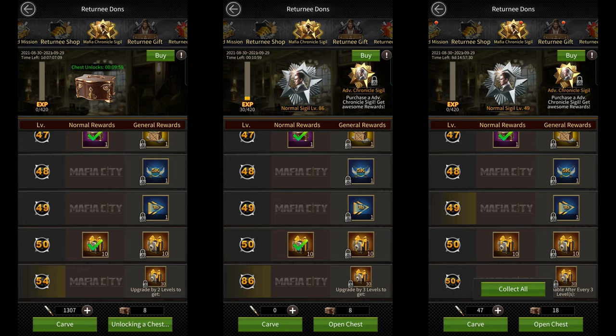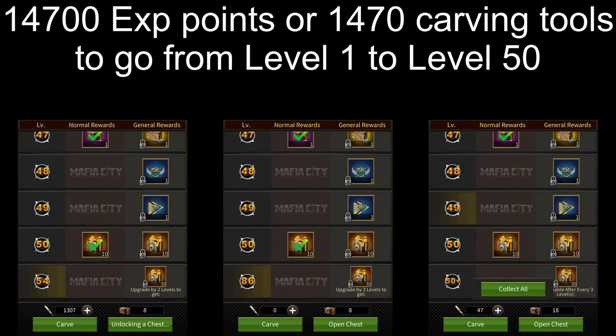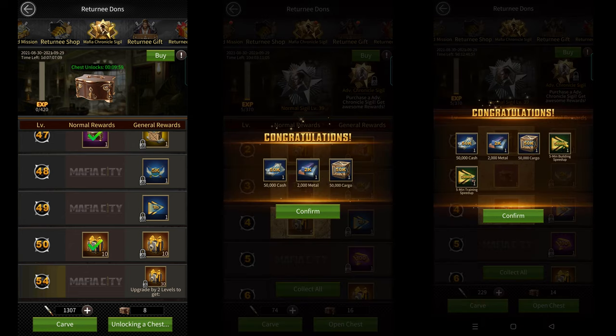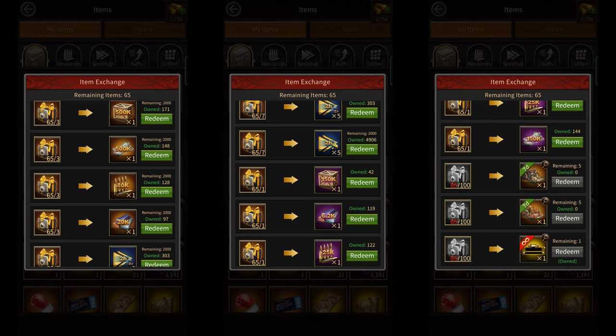To go from level 1 to level 50, you need a total of 14,700 experience, or 1,470 carving tools, which is quite easy to get in this event. The free rewards only include Chronicle Chests and Returnee Dawn Gifts. The Chronicle Chests take 10 minutes each to open, and you usually get resources from them as rewards. The Returnee Dawn Gifts can be used to redeem various items, including the Permanent Golden God name tag, if you have 100 of these gifts.